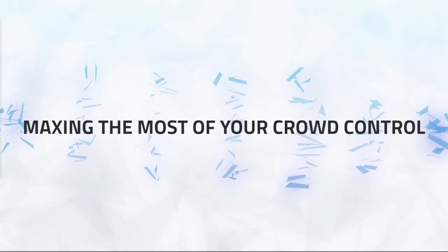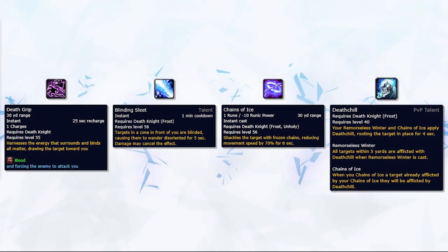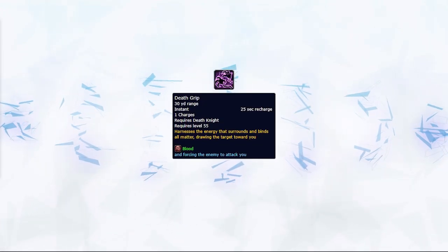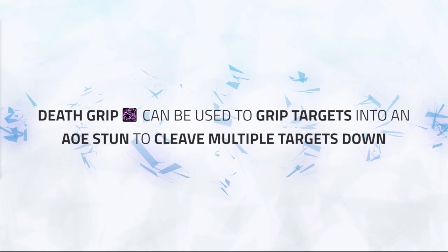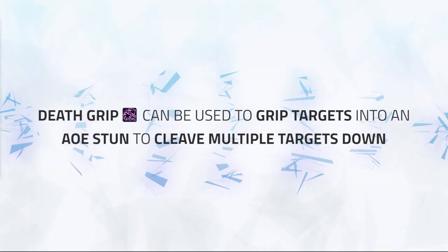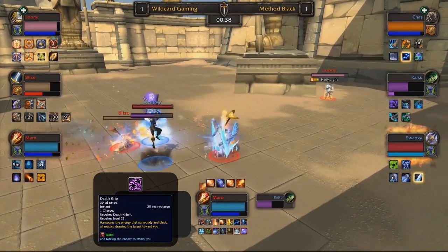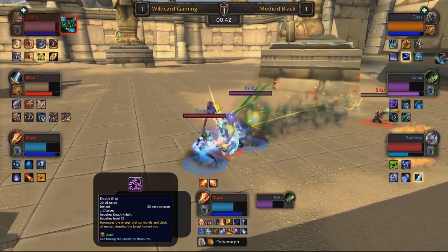Now that you know how to deal damage properly, it's time to learn how to make the most of your crowd control. Your main crowd control abilities as a Frost Death Knight are: Death Grip, Blinding Sleet, Chains of Ice, and Death Chill. Death Grip is a versatile spell with multiple uses. The most recognized is using it offensively — with a Windwalker or Demon Hunter. Using Grip into Leg Sweep or Chaos Nova is an important mechanic to get Chill Streak off, creating a ton of pressure. It's typical to Death Grip enemy healers into AoE stuns to generate pressure.